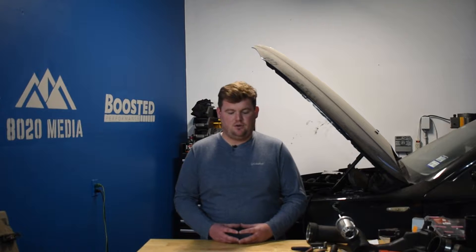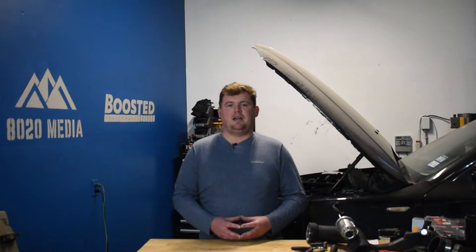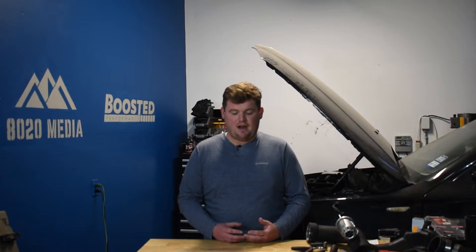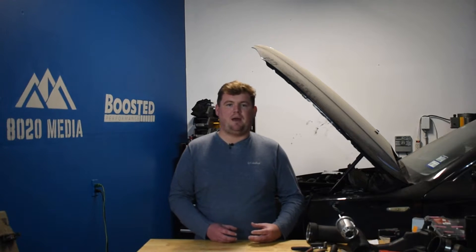Number two on the list actually ties into tuning, and that is running E85 or ethanol in the Mustang GT. E85 tuning can pick up generally anywhere from about 30 to 50 horsepower on the high end, especially for those Gen 3s with port and direct fuel injection and the 12.0 to 1 compression ratio. Those engines respond extremely well to E85, and you can see power gains near 50 wheel horsepower. A lot of that comes down to E85's much better knock suppression, which allows your tuner to advance the ignition timing quite a bit — that's where a lot of those additional power gains come from.